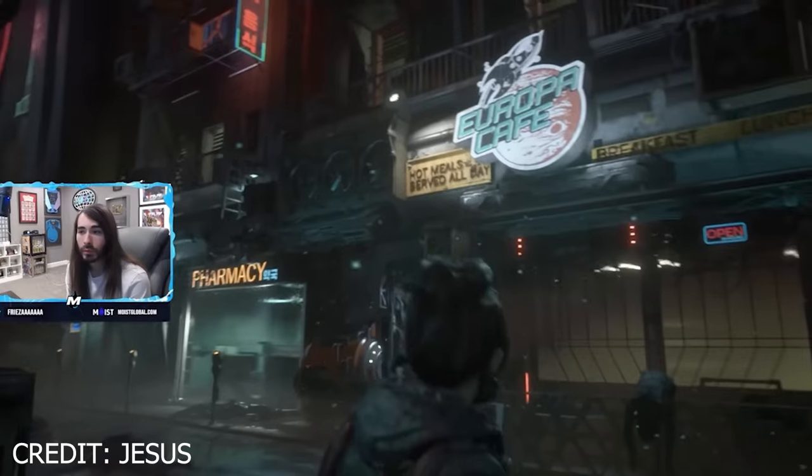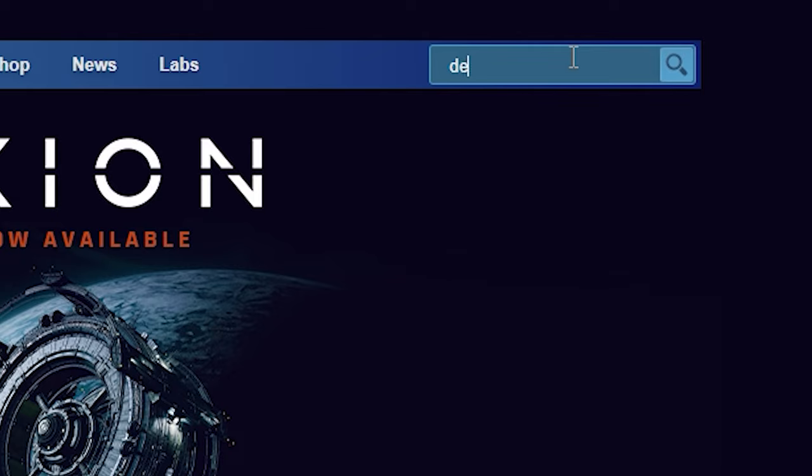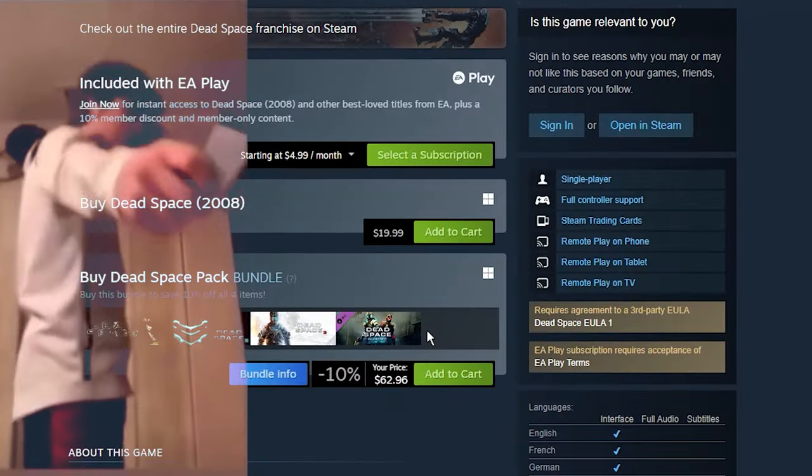Tip number one. To fix the stuttering issue, head to Settings, then Graphics, then Steam, then type Headspace into the browser, and go buy that.